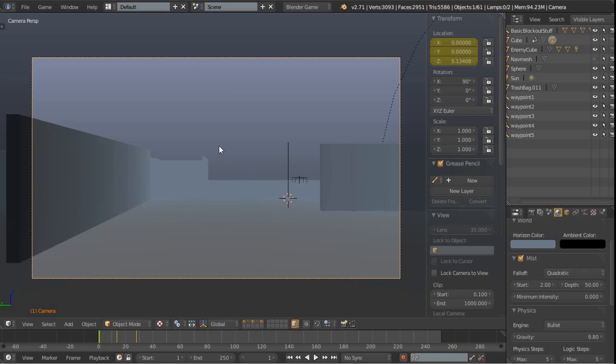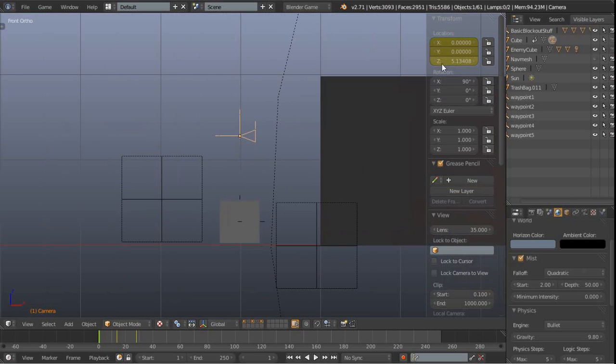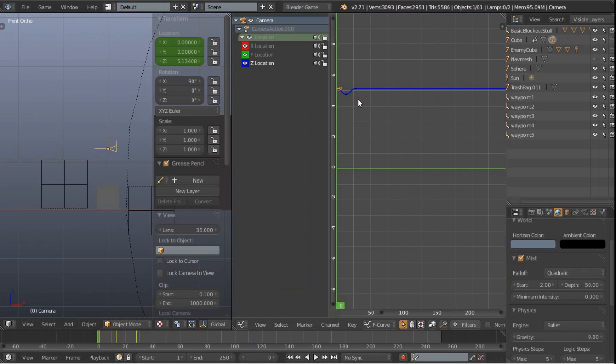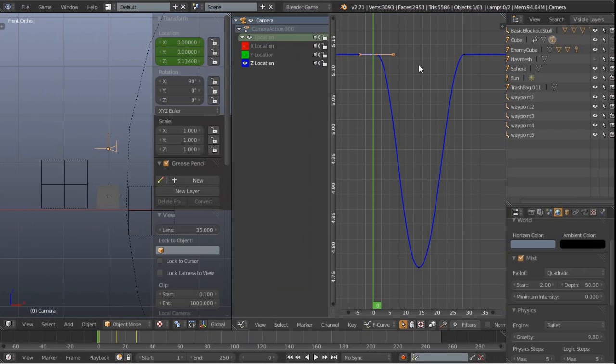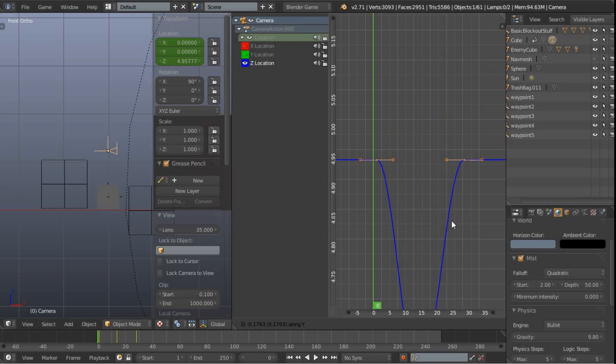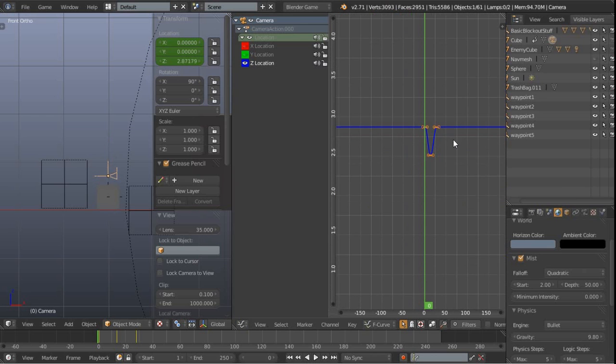The next thing I'd like to change is the height of the camera. I'm using a scale where one Blender unit equals one meter. Looking from the side view, the camera is about five meters high — the grid is set to four-meter spacings and that's about five meters, which is a little bit high. If I just lower it down, it's basically just going to play the animation and jump back. So I'm going to open up the graph editor to tweak the keyframes. I'll press Home to zoom in, switch the other curves off so I can zoom right in and see what I'm doing, then press G, Y, and move these keyframes down — maybe something around two meters.